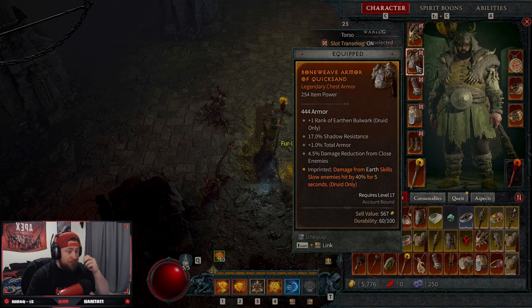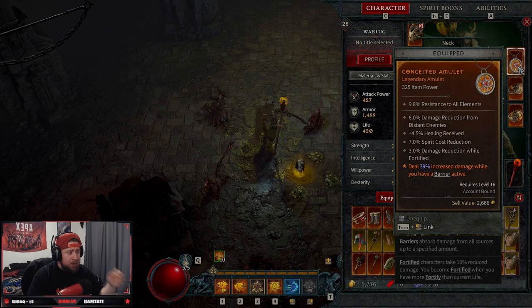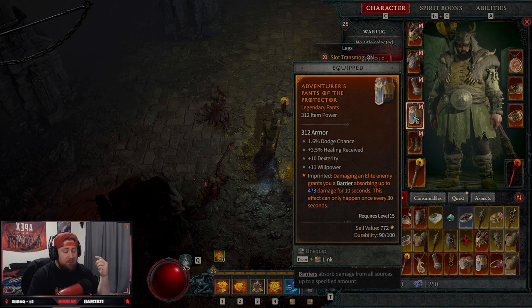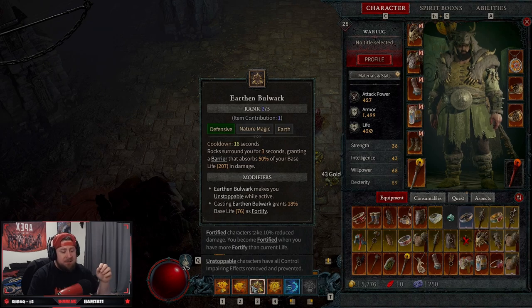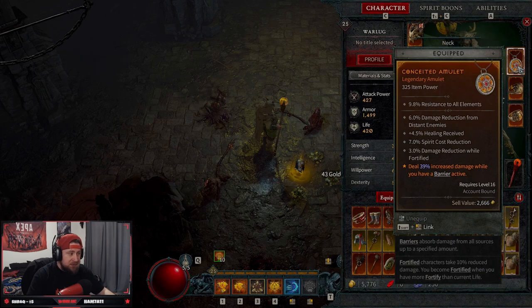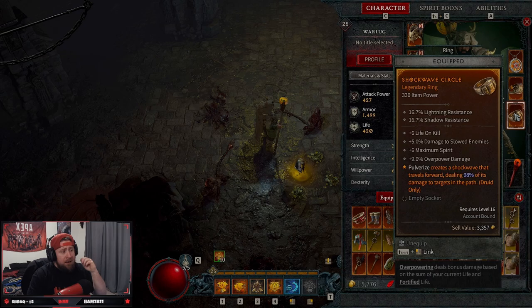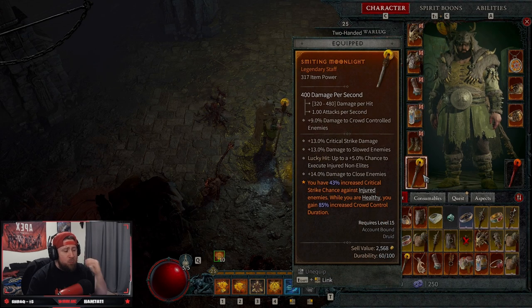We have the imprint: damaging from earth skills slows enemies by 40%, so every time we hit with earth we slow, always triggering our buff for skills that deal increased damage against crowd-controlled enemies. Then we have increased crowd control damage, and 39% increased damage while a barrier is active. We get a barrier from damaging elites or from Earthen Bulwark, so while we're in a barrier for up to 13 seconds we deal about 40% increased damage — this is huge. There's also a skill resource bonus for up to 31% more resource.